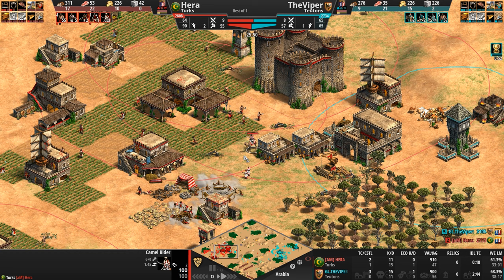Basically the camels with an eight attack do one damage — look at that seven pierce armor. One damage before the bonus kicks in.